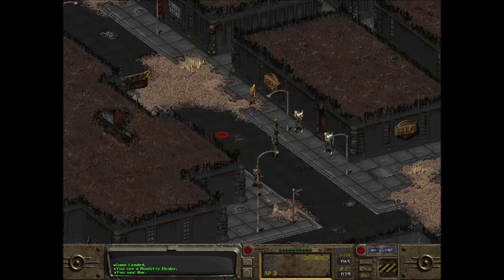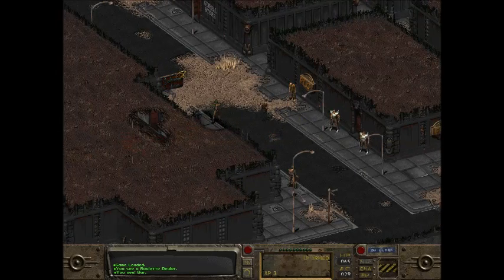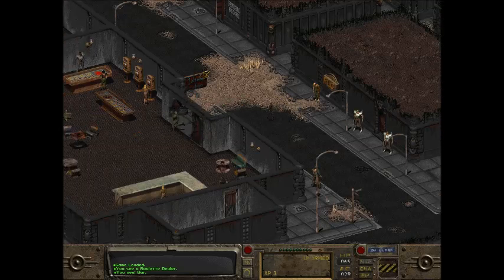Then you need to go to a casino. You can either go to the one in Junk Town or the one here in the Hub, but of course, like me, if you've already killed Gizmo then the Hub is kind of your only option.